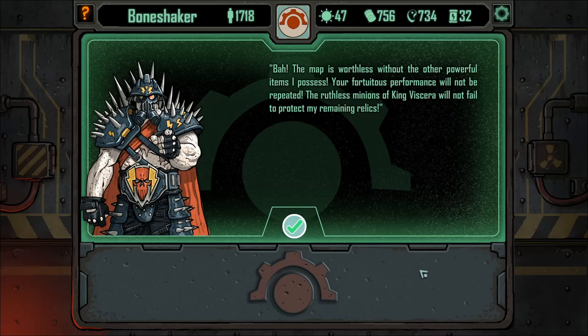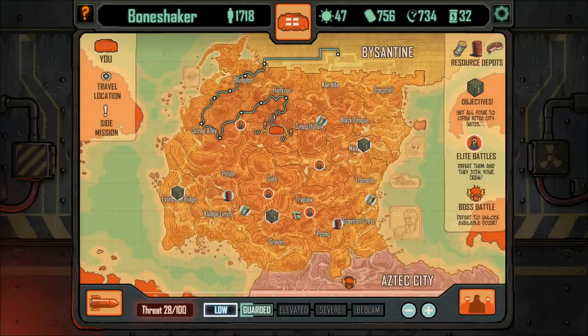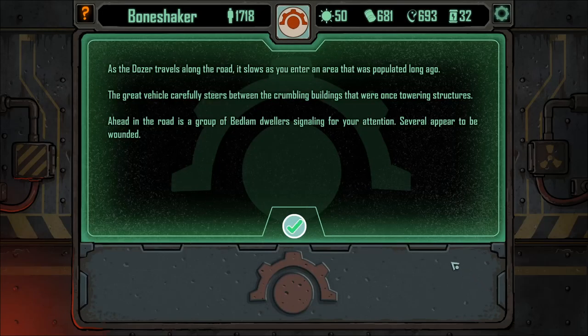The enemy says: 'The map is worthless without the other powerful items I possess. Your fortuitous performance will not be repeated — the ruthless minions of King Viscera will not fail to protect my remaining relics.' He's not the Crimson King — I think that's something from Stephen King. But we have acquired a map to Bedlam! We get a choice of where to go — I think we head back in this direction.